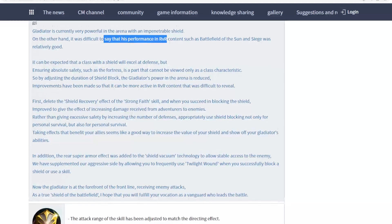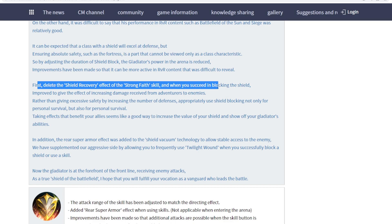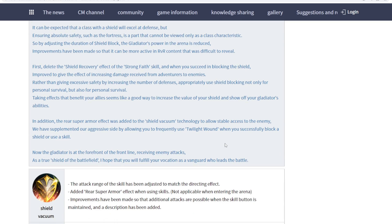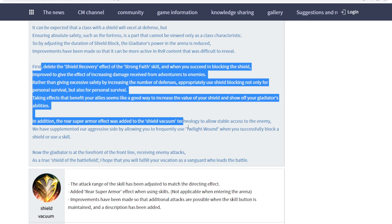They removed the ability to refresh your block by using skills. Previously you could use two skills to refresh it, but that also now decreases your ability to block in mass PVP. They did not mention anything about removing the color indicator, which changes from white to yellow to red, so I'm assuming that is still in the game.